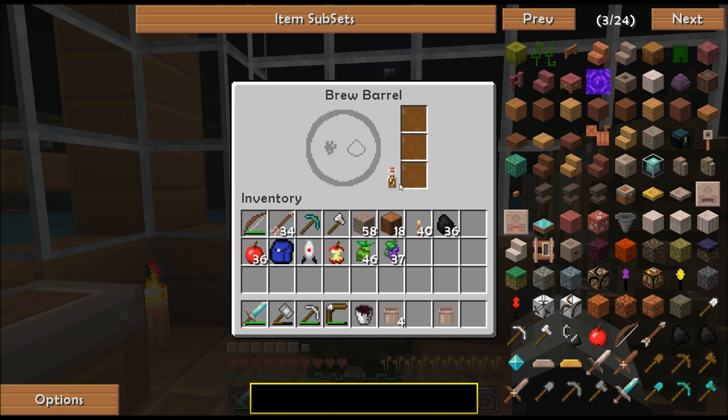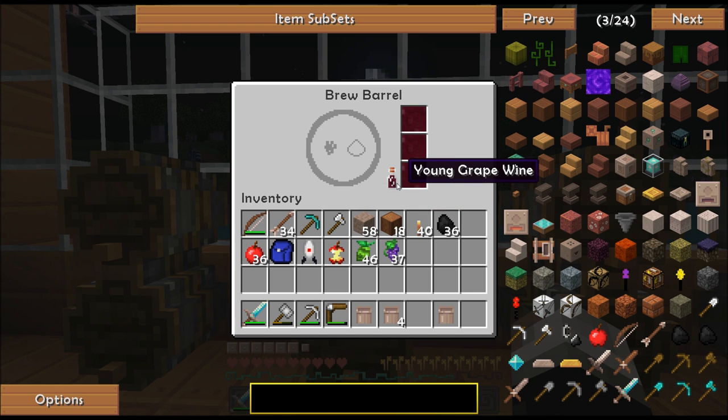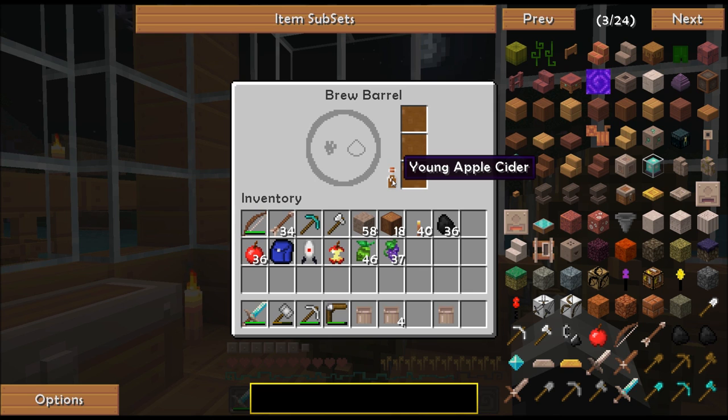I just used a bucket to get it back out. Alright, so this is young cider, and then we'll do that and we'll have young grape. Now here's where we run into conflict — we need nether wart and we need glowstone dust to advance it. Right now it's just 'young,' which you can drink, but it's not very effective. To increase its effectiveness you need to put in nether wart and glowstone dust.